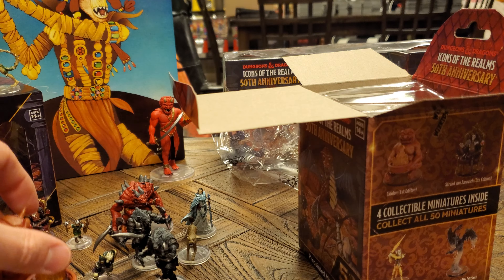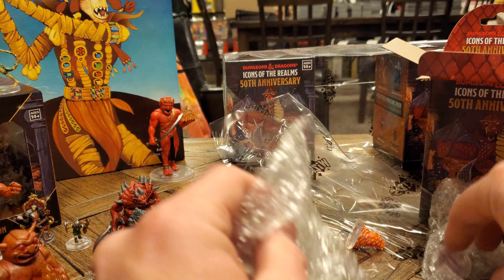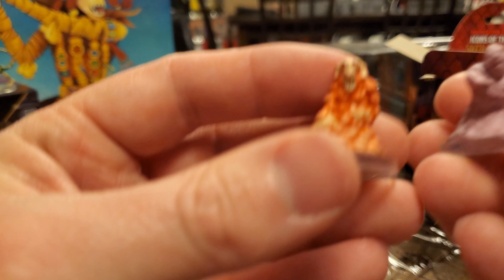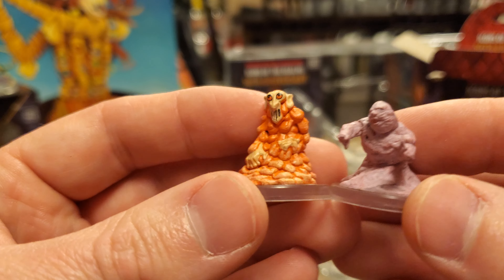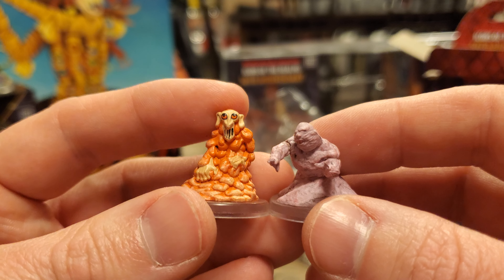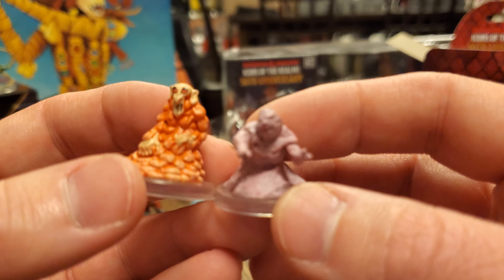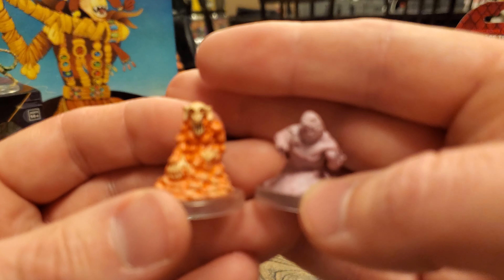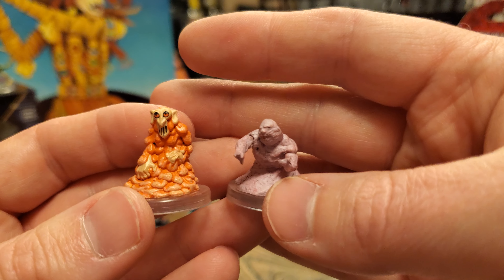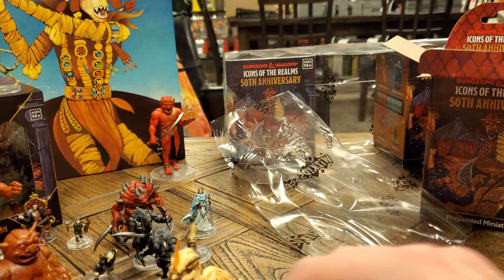Oh my gosh, we got it! Our Eidolon set is complete! Folks, I feel like we are just one figure away — just one figure away from having a complete set of the base 50. We just need 5th edition Vecna now. Oh my gosh, I love it, absolutely love it. And you can see the gem pried out of its eye — that is so cool.